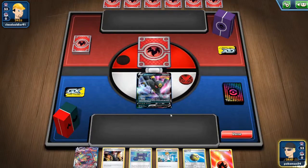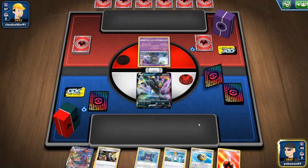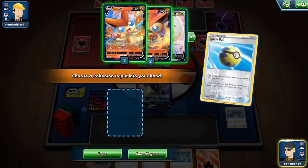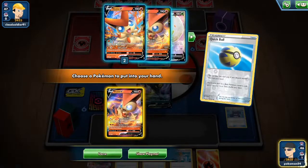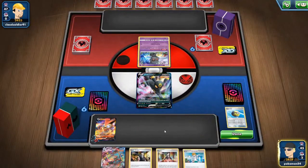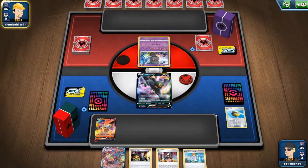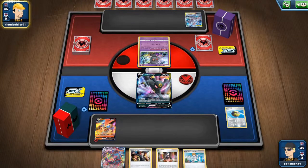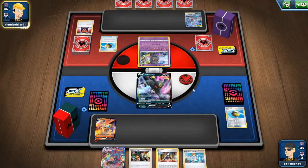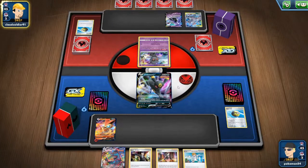Let's see what we've got. We're going to go ahead and pitch the Pokegear because we don't need it, and we'll grab Victini. Play down Victini, test Victini, and then we will pass. I'm still going to try to get some single strike Urshifu VMAX because then I can build the Umbreon-Urshifu package. And this is going to be a tough match.